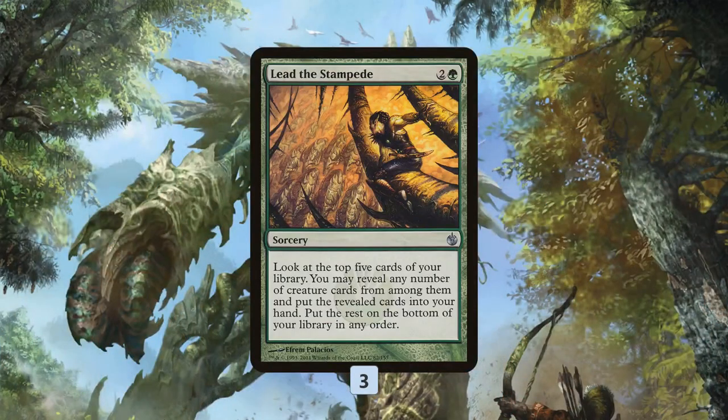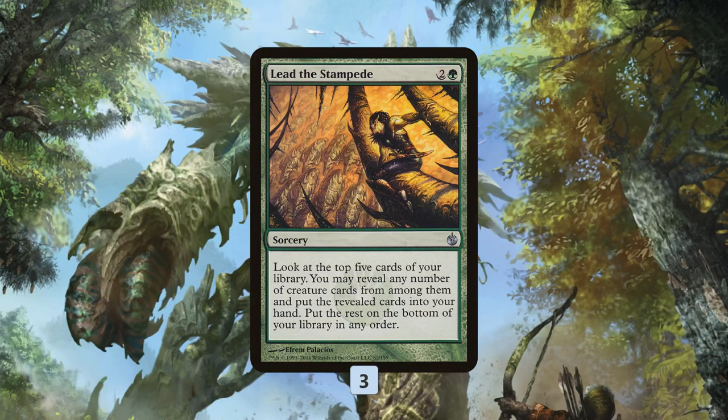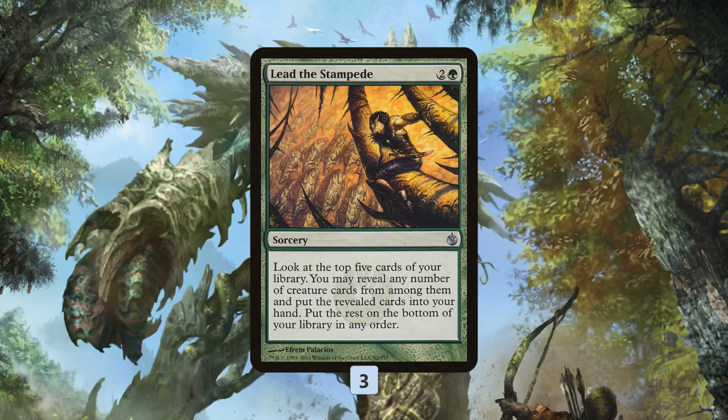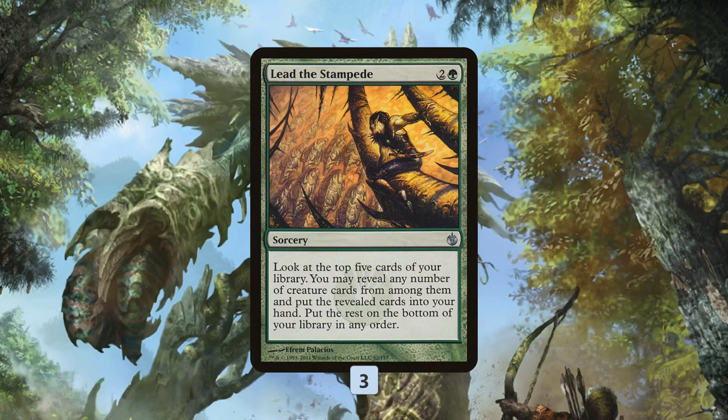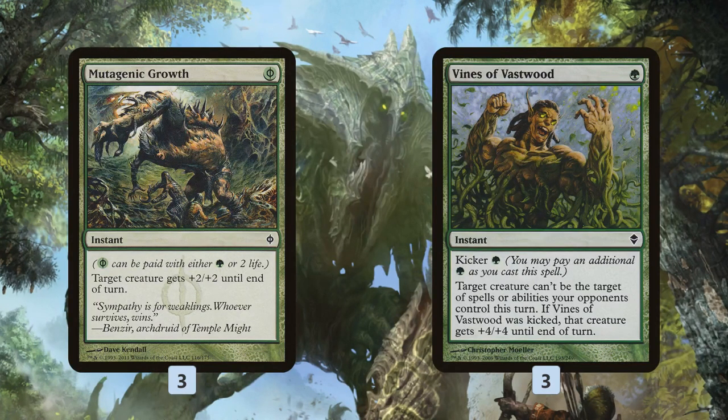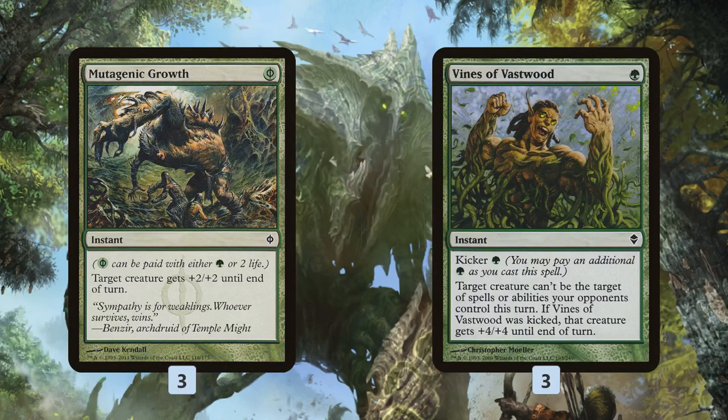For utility cards - we have 29 Slivers, so only a few slots for non-Sliver cards. We start with Lead the Stampede, which is a ton of card advantage: with 29 creatures it should get us two or three Slivers when we cast it, and getting lucky with four or five is absurd. Even two or three Slivers for three mana is a great deal that fights through counterspells and removal to keep the sliver train running. We also have pump spells to mess with combat and force through damage - we can use them as removal on blocked creatures or throw them at unblocked creatures. Mutagenic Growth is +2/+2 for free using Phyrexian mana.